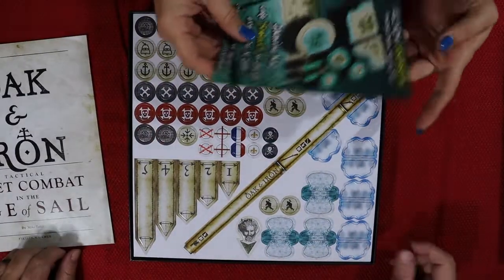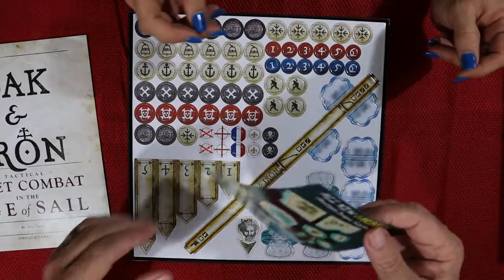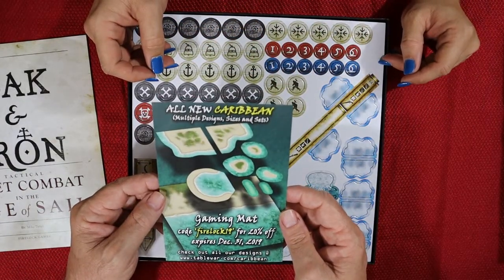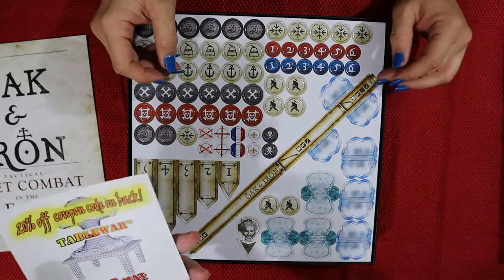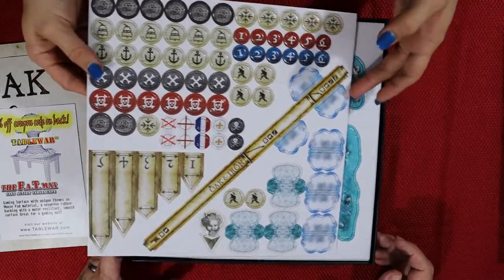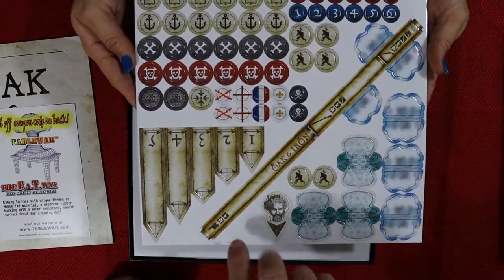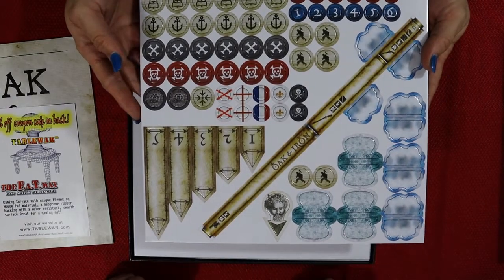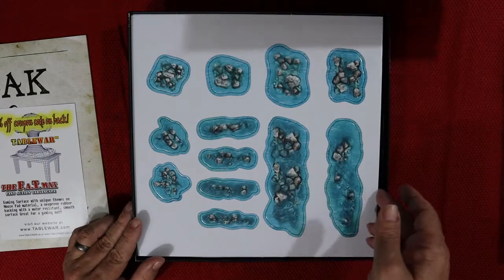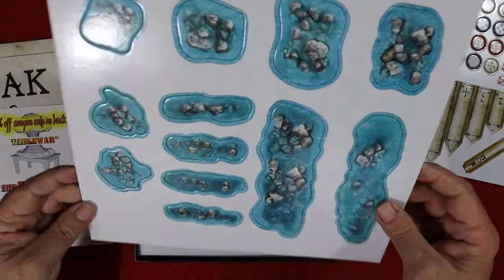There's also a Caribbean pack — so that's going to be more of a lighter water pirate theme. Here are the tokens — nice board, good punch-out board. There's your range ruler and your movement.